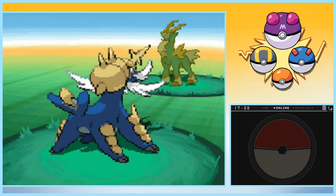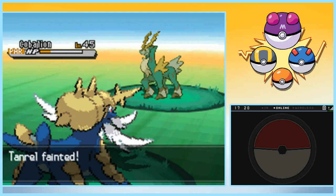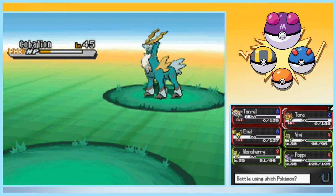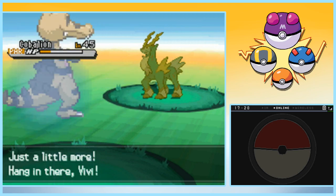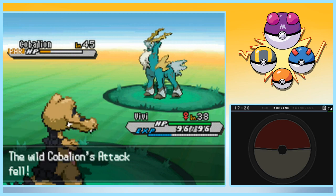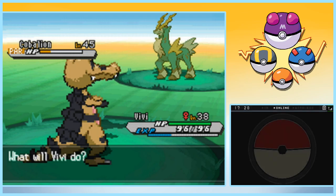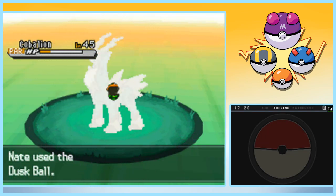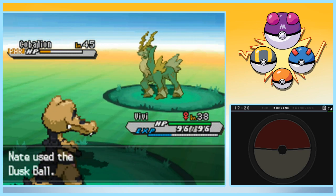Not a lot more, but a little bit more. Alright, we're down to our last three Balls, so let's be careful. BB can intimidate it. That should be helpful. Back to the bag, let's use one more Dusk Ball, and then we'll switch back to the Timer Ball and see if that last one works. Timer Ball time!